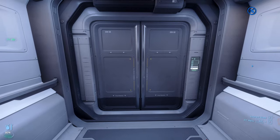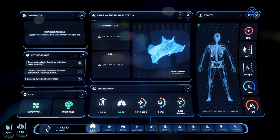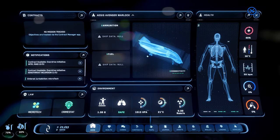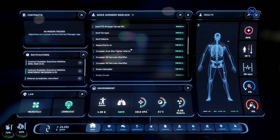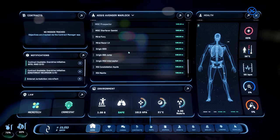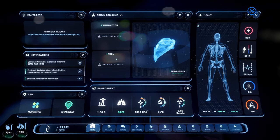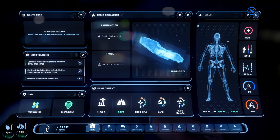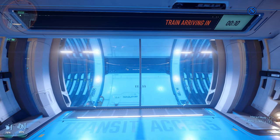Let's see F1 — oh my goodness, the MobiGlass is crazy! Ship information — can I pick a different ship? Oh, I can check — okay, these are my ships. It looks like I kept everything — 890 Jump, yeah! The interaction on this is great. You can check out the status of your ship before you even get to it. I'm really loving these new mini-maps.